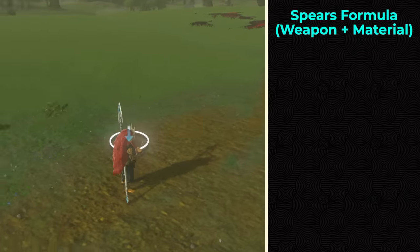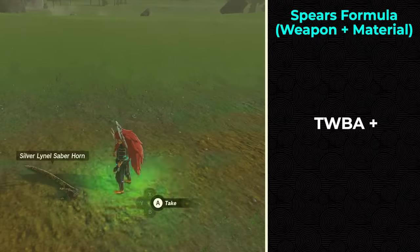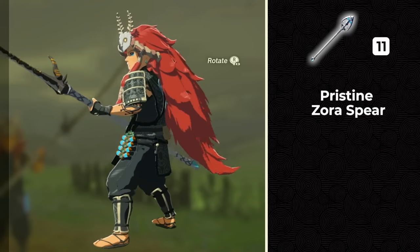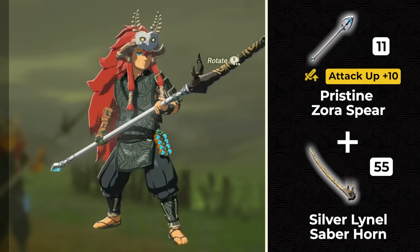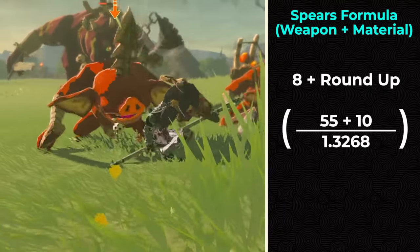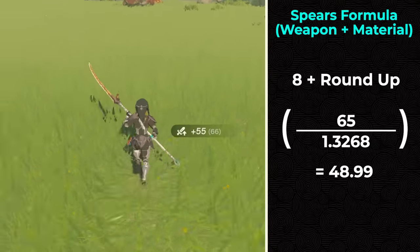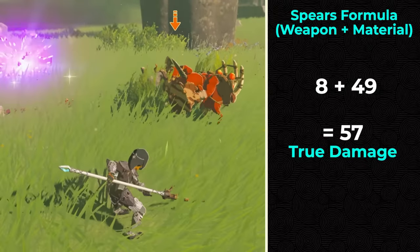We're not done yet — what if you wanted to know the damage with a material and modifier? Take the true weapon-based attack from the previous formula and add the round-up of the material plus modifier divided by 1.3268. For this example, let's add a Silver Lynel horn (plus 55 attack) and a plus 10 modifier. The equation is: 8 plus roundup of (55 plus 10) divided by 1.3268. 65 divided by 1.3268 gives 48.99, rounded up to 49. Add 8 plus 49 to get a total true damage of 57.